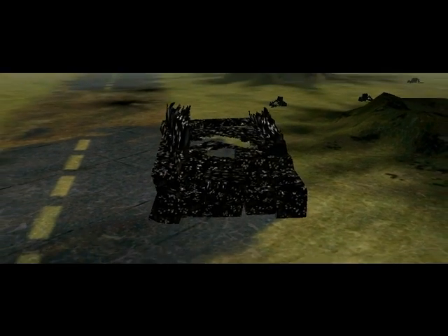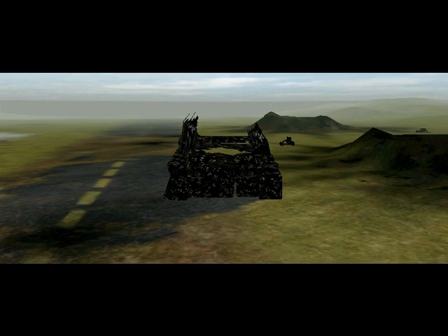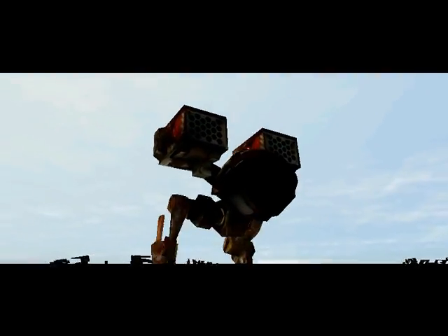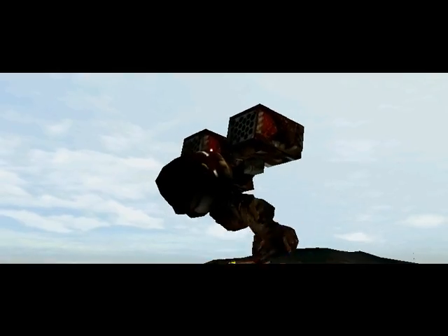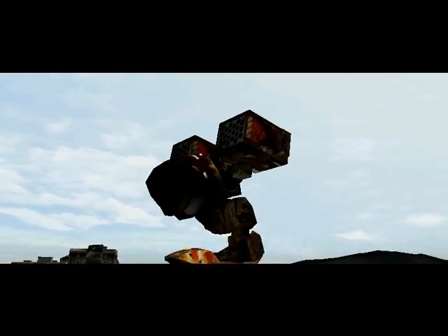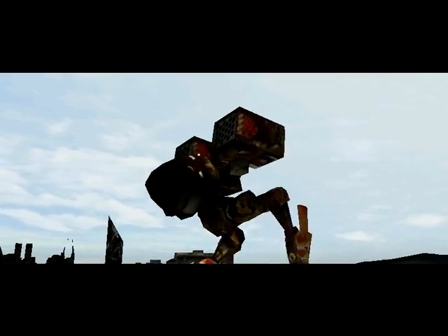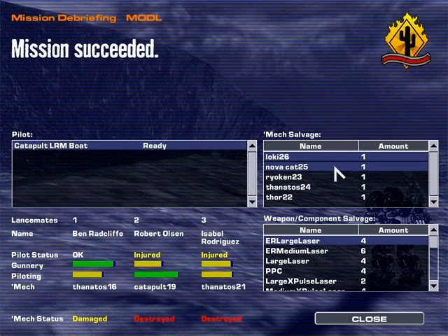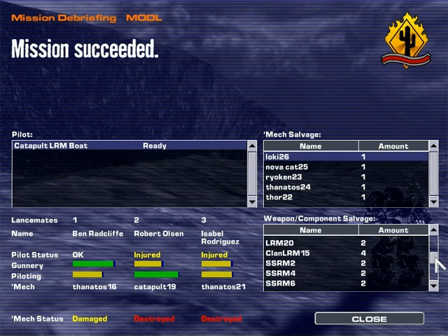Excellent work, Striker One. We show enemy mechs breaking contact heading 025. Looks like you're in the clear. We'll rendezvous with you at Zeta and move to the Black Legion drop site. If he thought one lance of legionnaires was a thorn in his side, I wonder how he'll fancy the whole regiment. Great work, Striker Lance — I'll be submitting your names for commendation with the colonel. The whole op would have been a bust without you. That's what you think — keep losing mechs of mine. This is probably why we only get medium mechs in Striker Lance. I lost a Catapult and a Tanatos. My LRM boat is still at the ready, and another Tanatos is wounded. I do have a Nova Cat, another Tanatos, a Thor, and a Loki, and a ton of weapons.